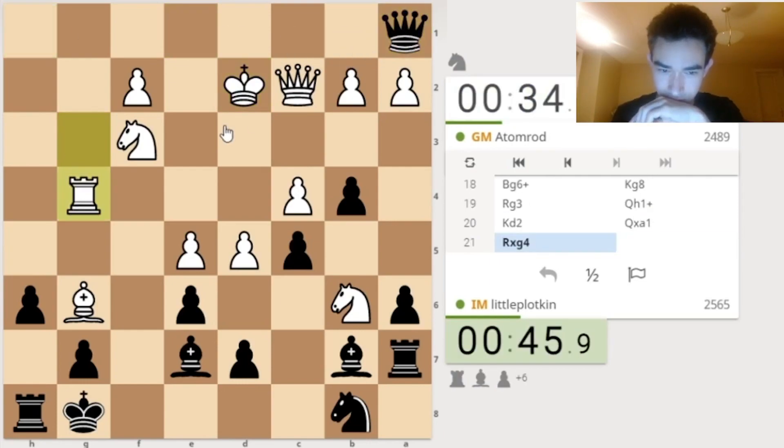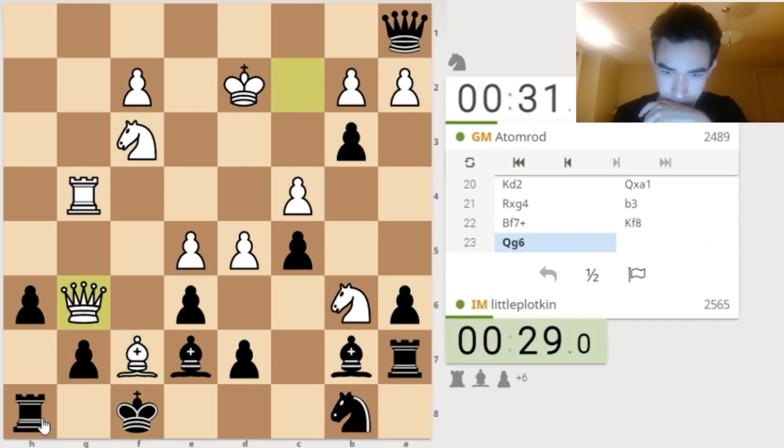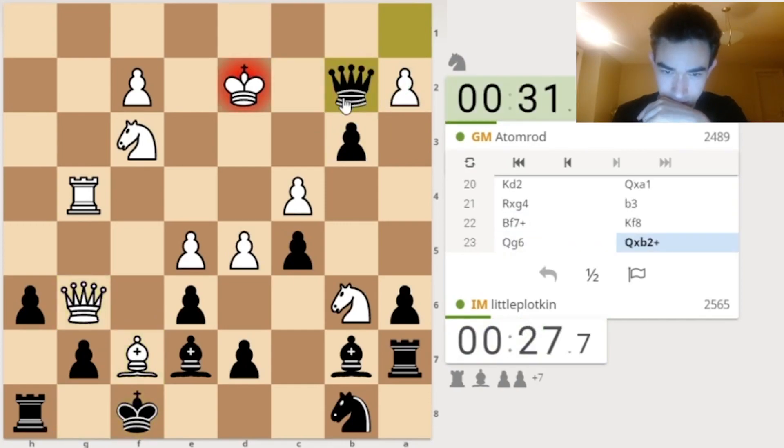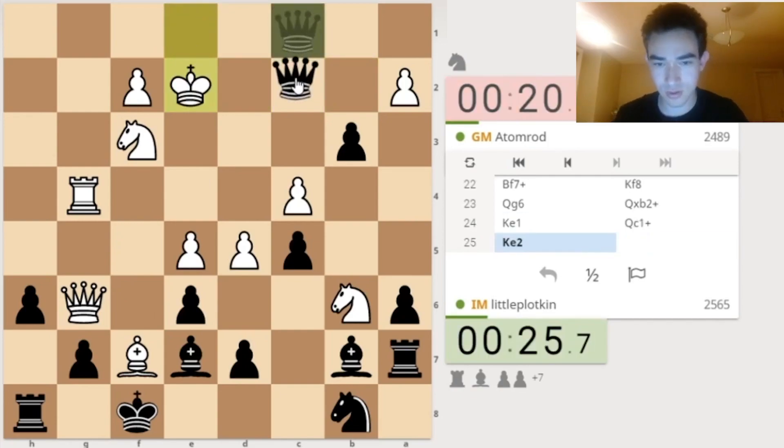He gives me the Rook. I will take it. Goes here. Now I have H5. Then he could take — I'll take Queen G6. H5. He has Rook F4. So he wants to go Rook F4. Let's play B3. If he does A takes... so I go here. Let's check. Now I might have Bishop G5 at some point. So now I can force a Queen trade and I think I win the game.